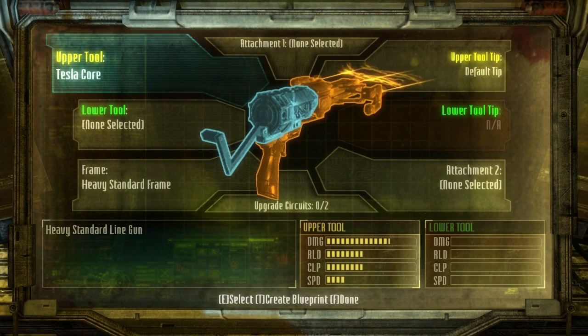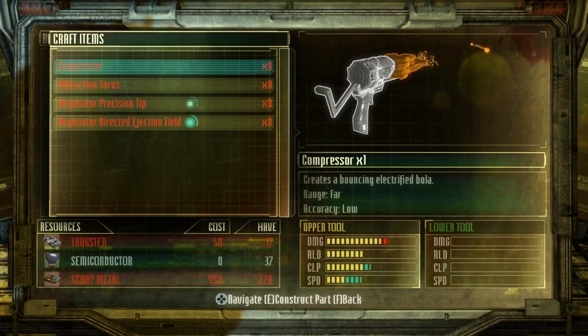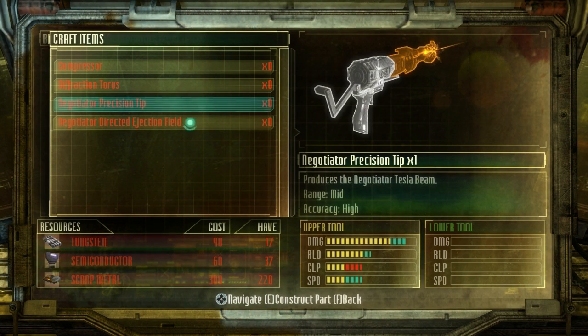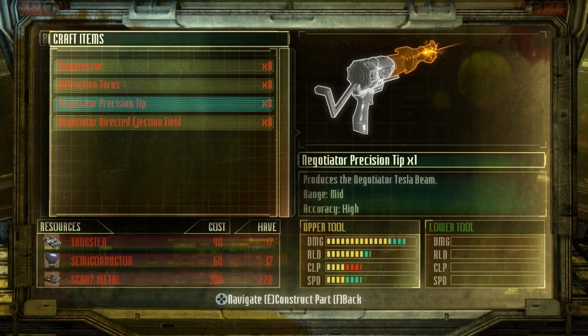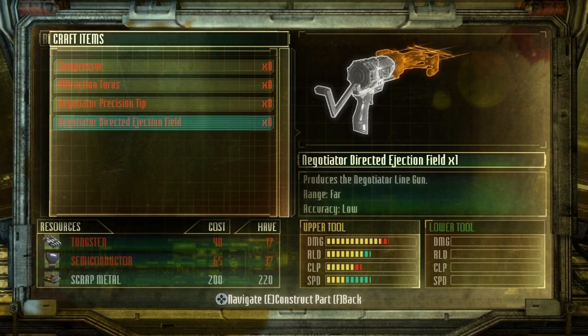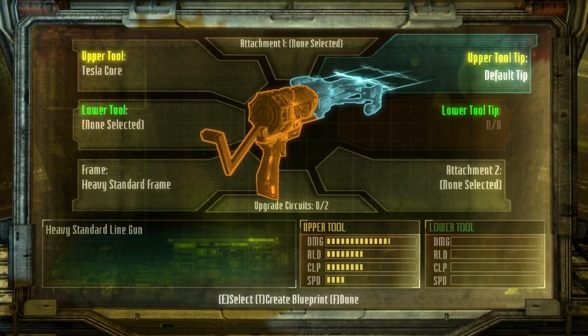Boom! Let's craft that bitch. Up for tool tip. Aha! There they are. Negotiator precision tip. Produces the negotiator tesla beam. Produces the negotiator line gun. Range far, accuracy low. Oh nice! I get it, I see what's happening here. Alright, can we do that with the line gun?